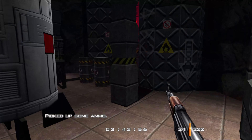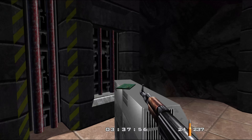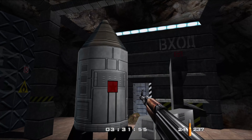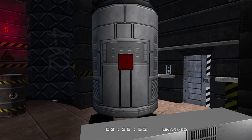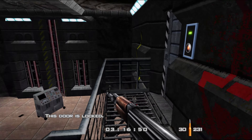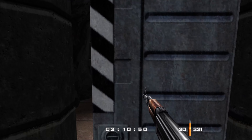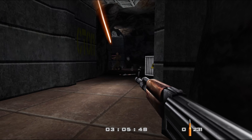He had a gun. Is that the satellite, do we think? Nope. I think we've done this wrong. That door's locked. There's a key card down there.